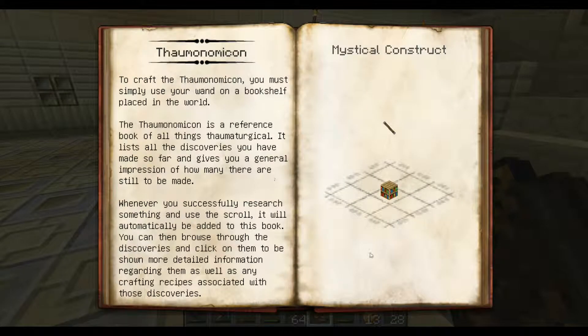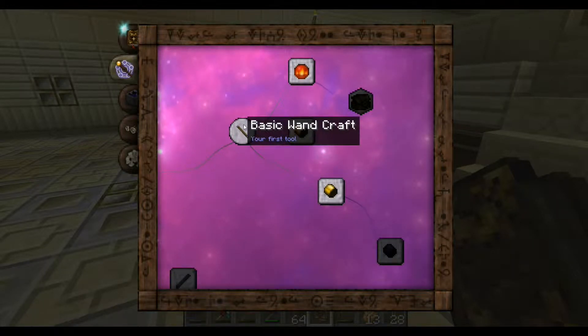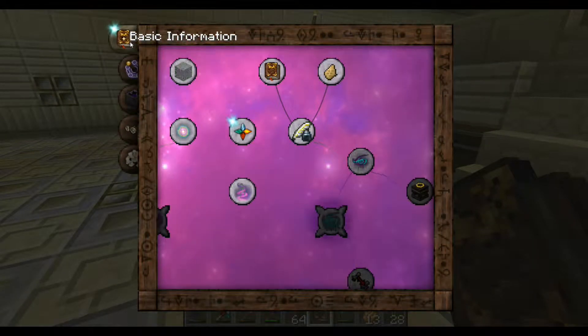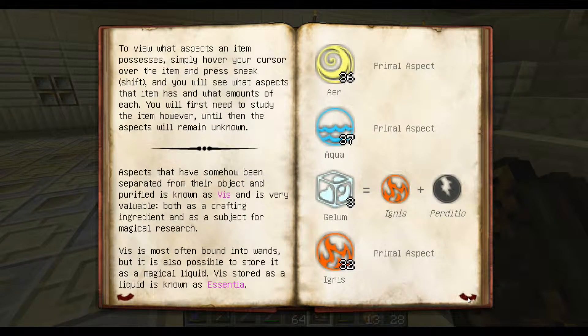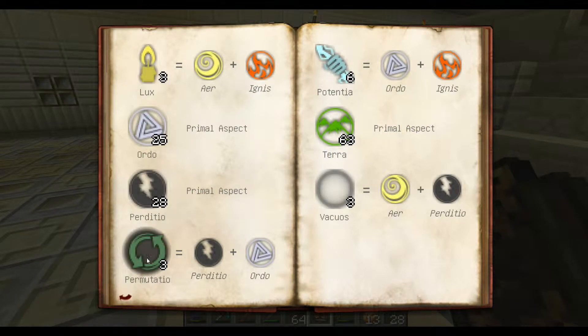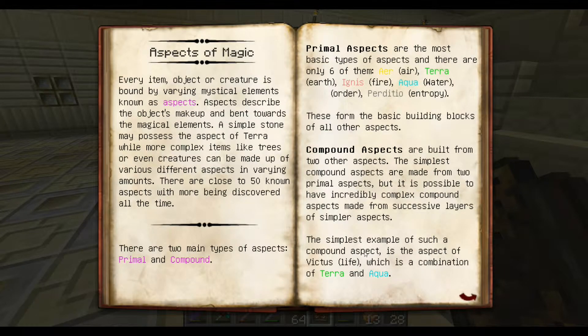I was looking for something about the Greatwood Logs — I'm sure it was in one of these two here. Oh, what's this? Aspects of the Building Blocks of Magic. Yeah, we pretty much already have those things. So, Jellum we got, Vacuous we got, Potentia we got, Lux — and we have that one. So this is just describing the things that we have found already, I guess.